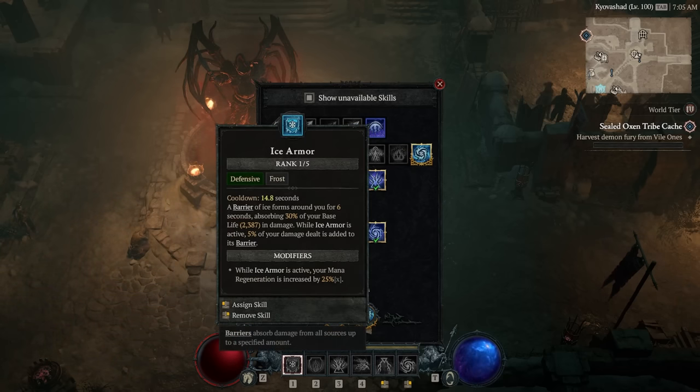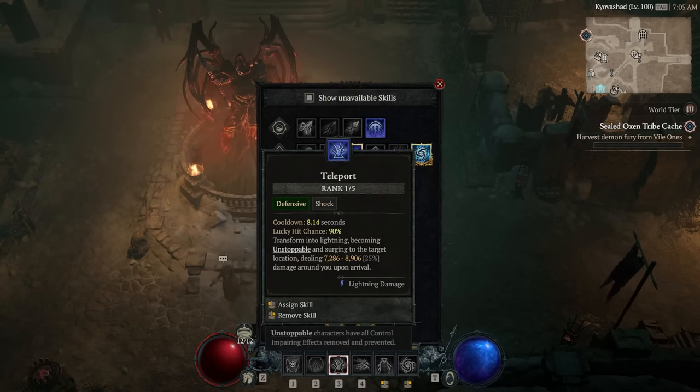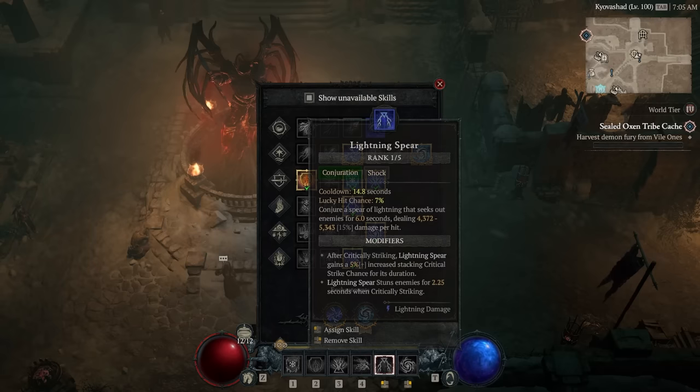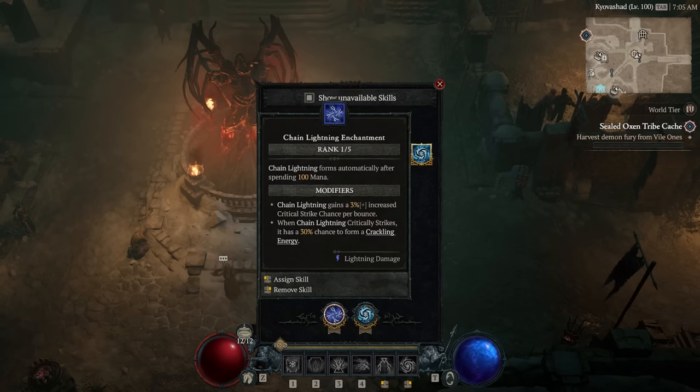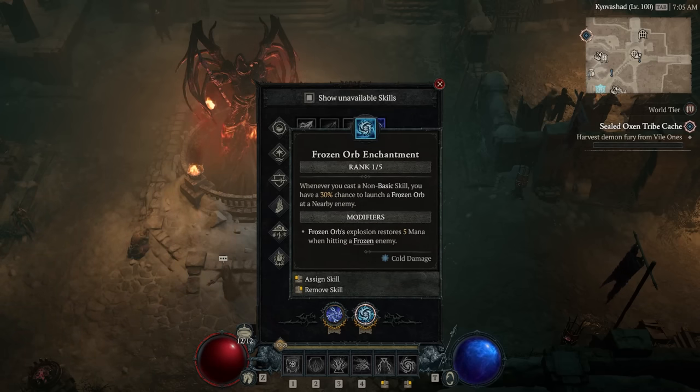On the skill bar and enchantments, we have Ice Armor, Flame Shield, Teleport, Unstable Currents, Lightning Spear, and Ball Lightning. Moving over to enchantments, we have Chain Lightning and Frozen Orb.